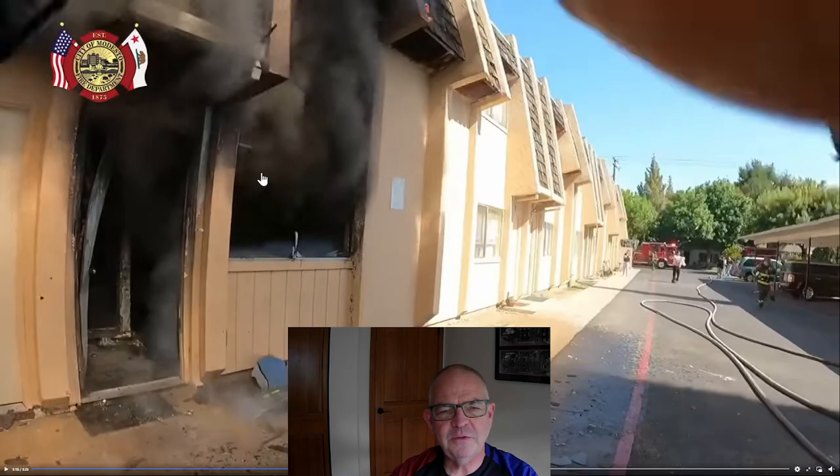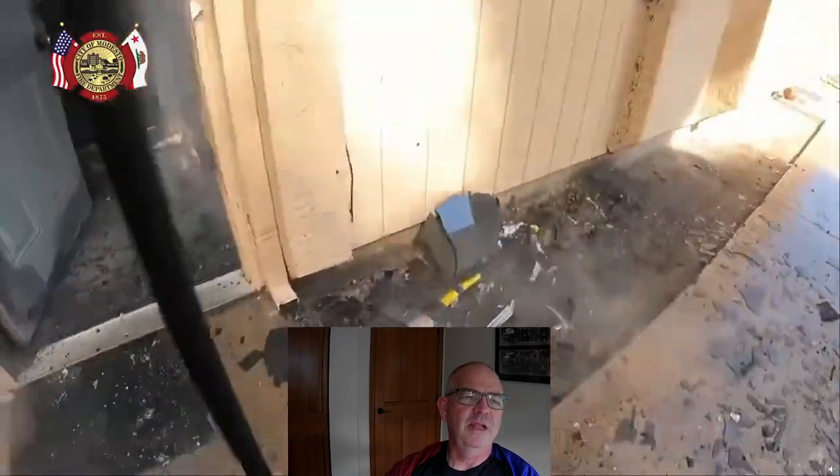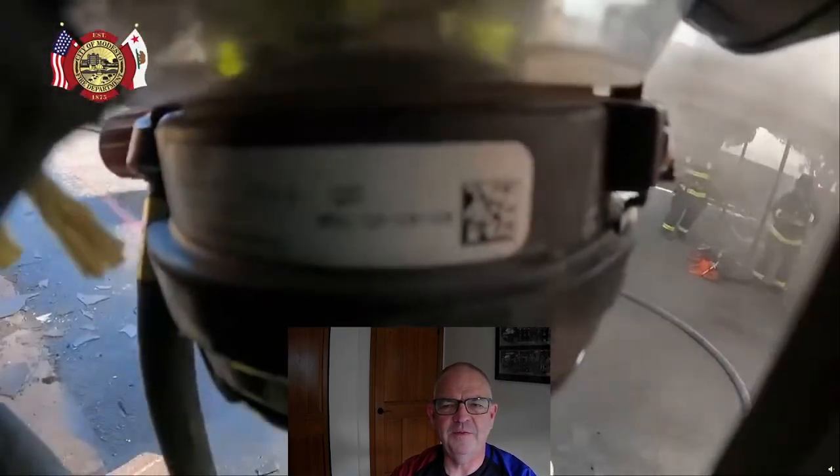Temperatures at the floor are way down. This is the stairwell that goes to the second floor — in those 10 seconds of water, just think about how much smoke and heat was being transmitted upstairs through that stairwell, and they've stopped all that in a hurry. The neutral plane has lifted. Based on the NIST and UL studies, I'd guess floor temperatures have gone from near 1,000°F down to the 300–350°F range. Other firefighters are coming into the picture and we'll see the truck company getting ahead of the engine company on the search.